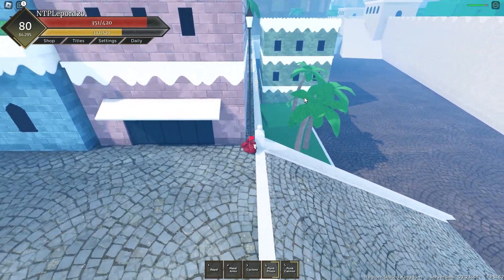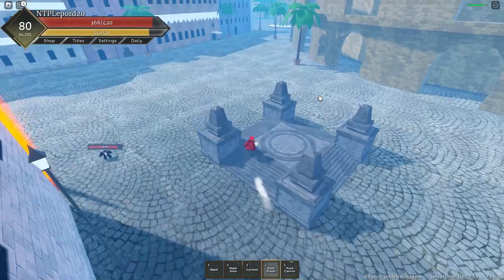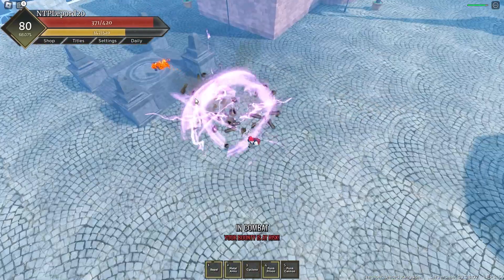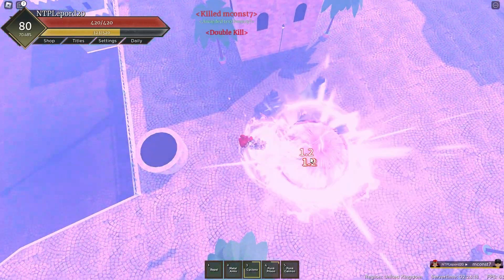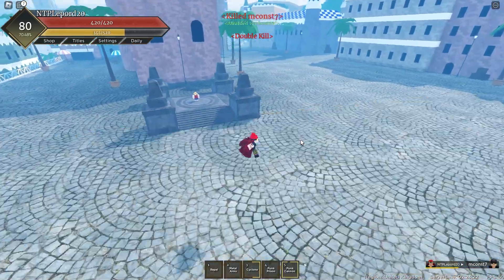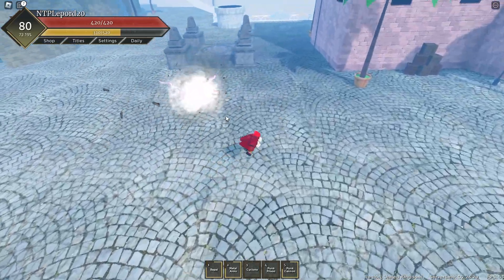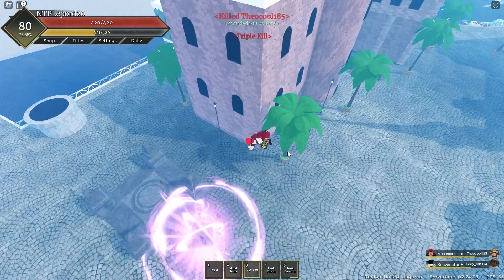That wasn't the same TS Rubber user as before — the other guy left. My moves have some OP range — watch this, check this guy in, Metal Arms, come on, and using Punk Cannon to finish it off. Punk Cannon is so broken. There's another Luffy — wait for him, get him this way, that connected nicely. He died before I could combo more.